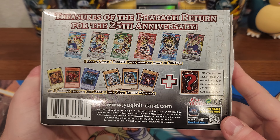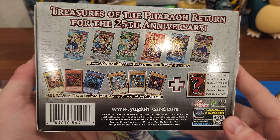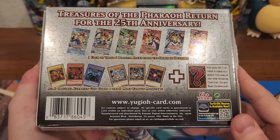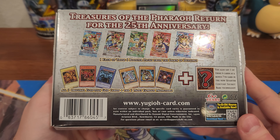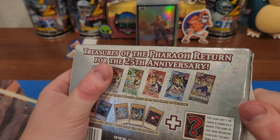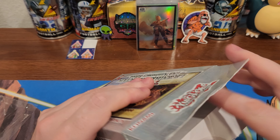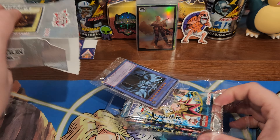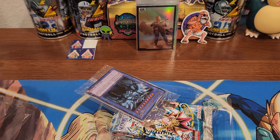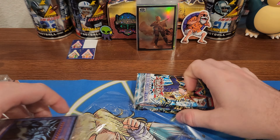This set includes one each of six booster packs — Dawn of Dueling — not first edition unfortunately, all three original Egyptian God cards, and the three most famous monsters. This was about $35 with tax at Walmart. Way overpaid — everything at Walmart is so expensive card-wise now. It's way better to get it online. Don't buy anything at Walmart — way overpriced.